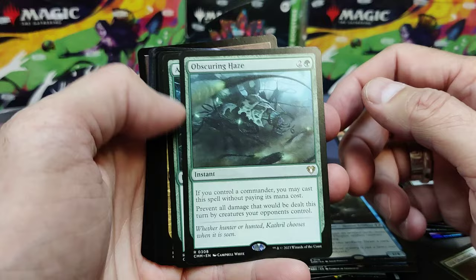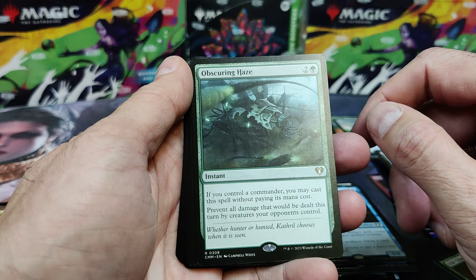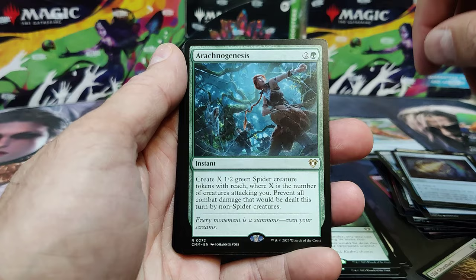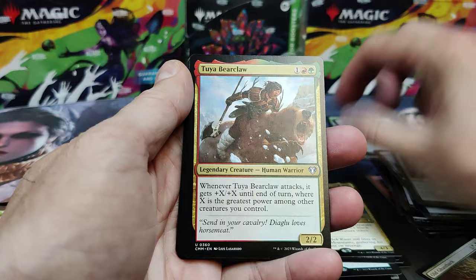There's a Lens in Foil — nice hit. Obscuring Haze: if you have a Commander, you get to play it without paying its mana cost. It's a Fog — a free Fog for green when you're playing Commander. There's Arachnogenesis — big hit. I think it might level out a little bit, but this has only been printed a couple times so everyone's hot for that.